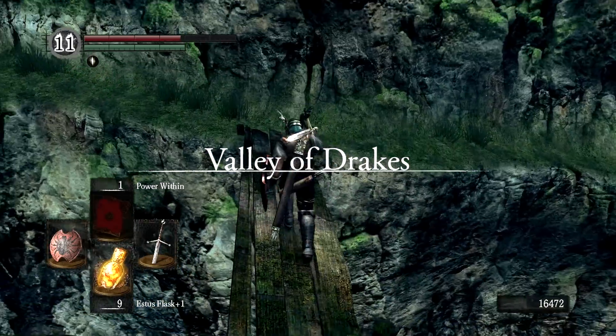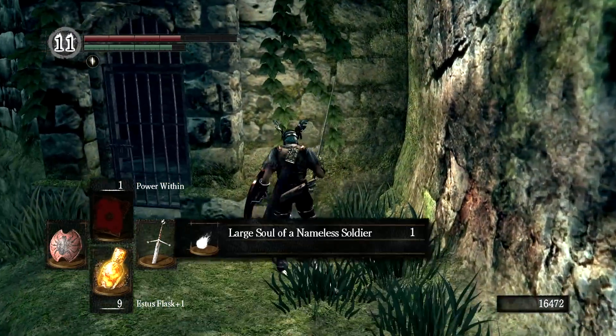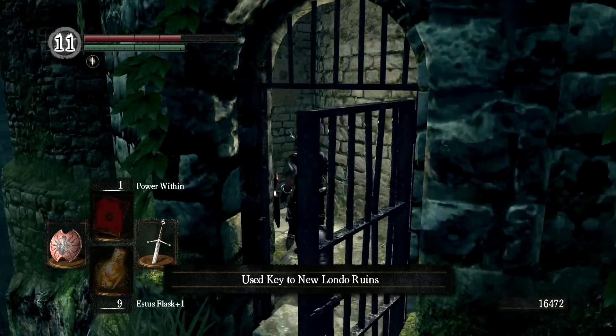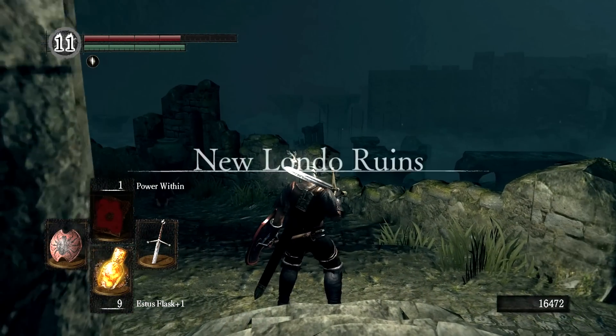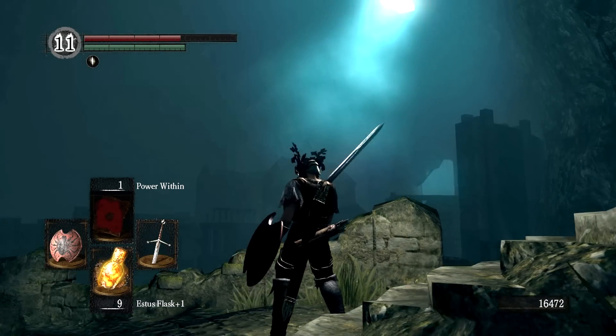Valley of Drakes. Thank goodness we got rid of that Blighttown filter and things look just a little bit more cheery — well, until we find a corpse with a soul on it. We're using the key to the New Londo Ruins. I'm going to show you where they are; we're not going there just yet, but this will help you understand how the maps are interconnected the next time we come down to the ruins from a different angle.